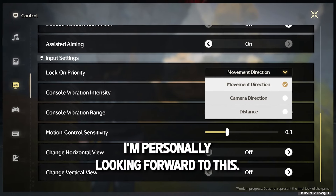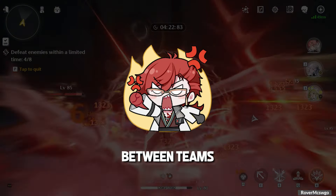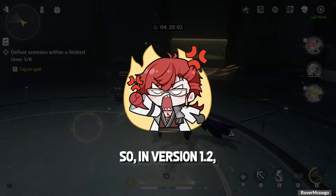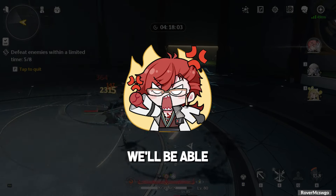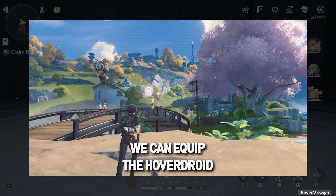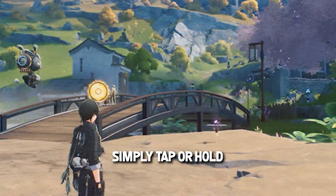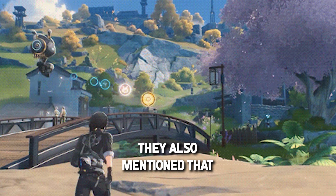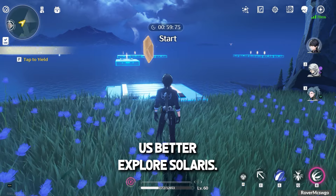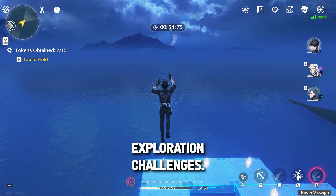I'm personally looking forward to this. Developers heard your feedback regarding the need to frequently switch between teams when there are no pistol-using resonators available for some challenges or puzzles. So in version 1.2, we'll be able to use the new hover droid. Once the utilities feature is available, we can equip the hover droid in the utility wheel. To shoot with the hover droid, simply tap or hold the basic attack button. They also mentioned that more hover droid features are under development, and they hope this will help us better explore Solaris — a good quality of life improvement for our upcoming exploration challenges.